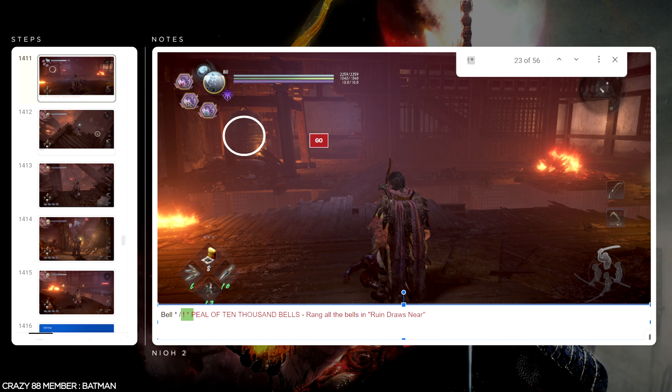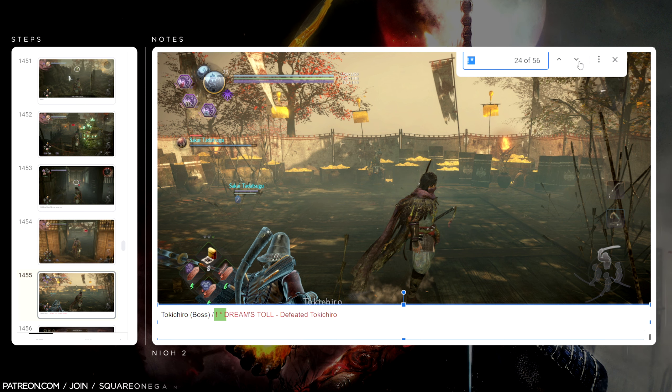Trophy number 23 — the 10,000 Bells trophy: rang all the bells in Ruin Draws Near. I'm really glad that the description of these trophies told us which mission to find the bells in — otherwise you might think the bells could be in any of the missions, which would bloat your research time. Once I knew which mission it was, I slowed down, took my time, and figured out where the bells were. Trophy 24 — Dreams Told: defeated Tokichiro — that is a story-related trophy, so no problem with that one.